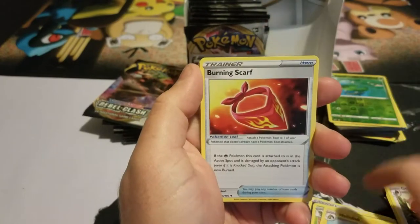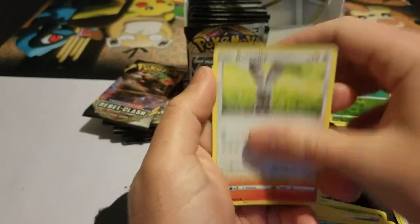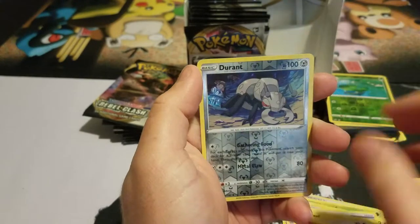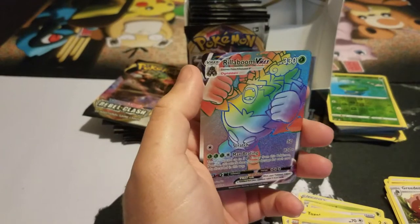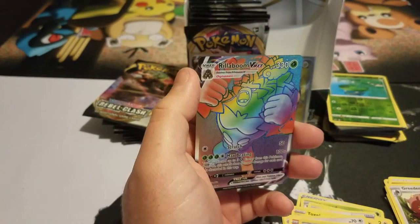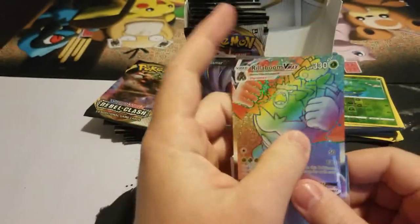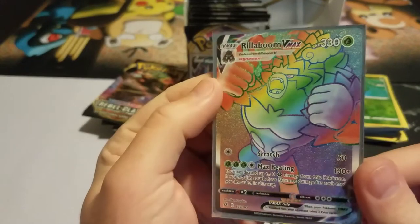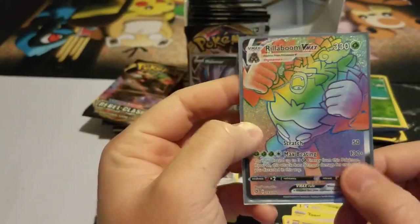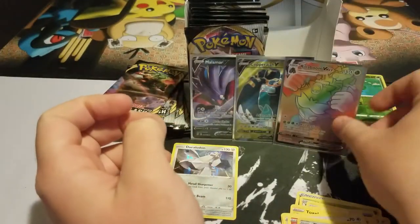Metapod, Burning Scarf, Toxel, Altaria, Eiscue, Vulpix, Durant — okay, this is one of the main cards I wanted: a Rillaboom VMAX hyper rare — or rainbow rare, whatever you want to call it. Just look at that! Such a beautiful card — they killed it with the textures and everything. It actually looks like diamond. Really cool!